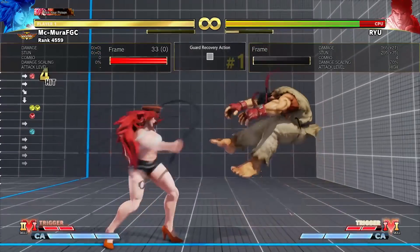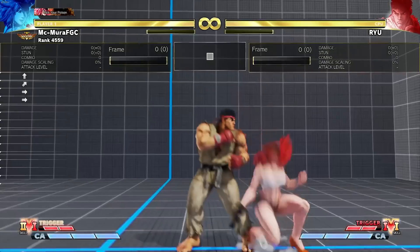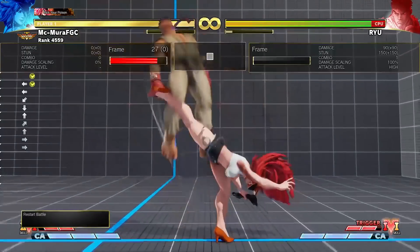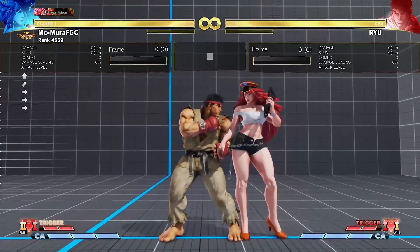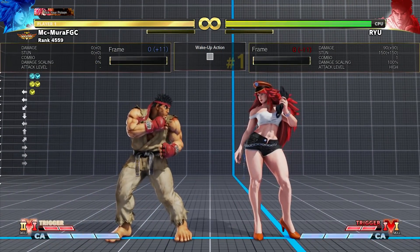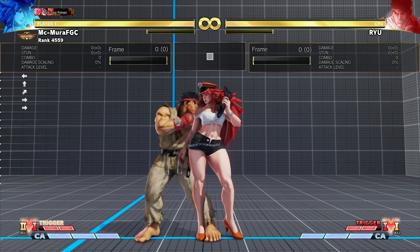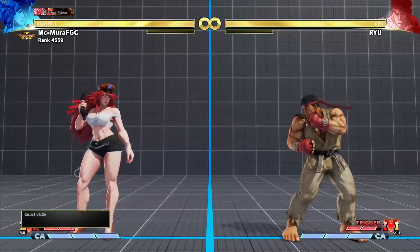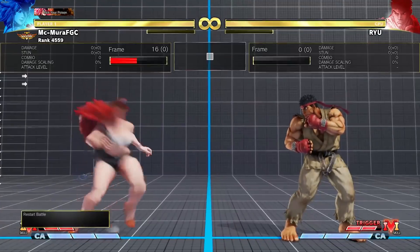On a whiffed grab, you can also get a crush counter. If I try to throw Ryu on wake-up, V-Shift evades my throw — it evades throws as well as strikes. Notice that Poison is still plus 11, meaning you're gonna have to option-select your throws into a crush counter button. In this meaty throw situation, I still get a punish — a crush counter punish on Ryu.